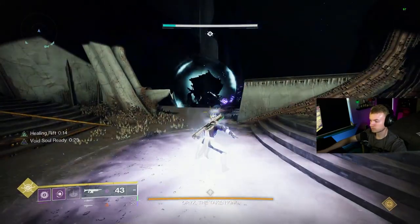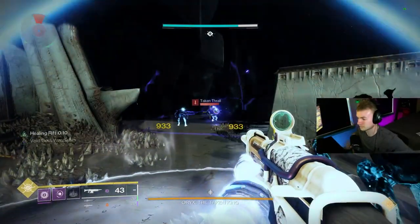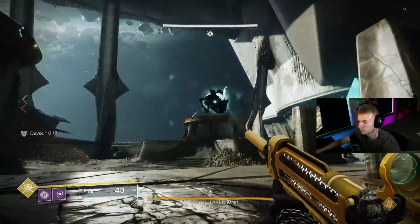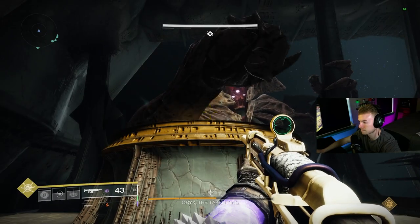In this video, we are going over the final encounter for King's Fall in D2 - the Oryx fight and the corresponding challenge. To start off, assign players to each of the 4 plates around the arena. This will leave you with 2 players to flex through the middle. Start the encounter by clearing adds.